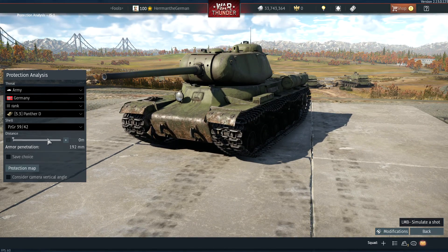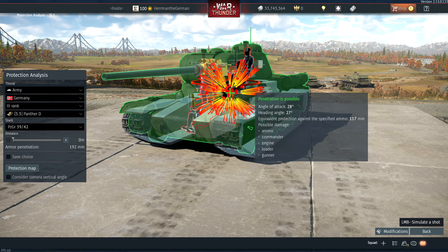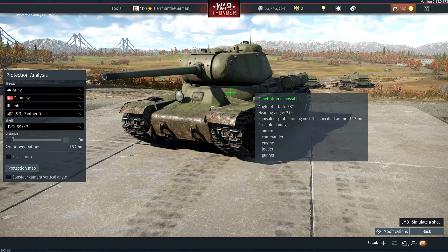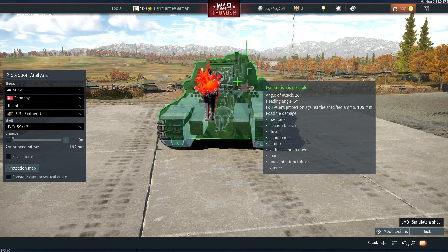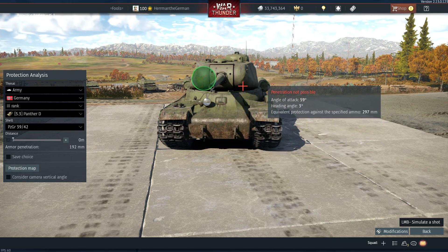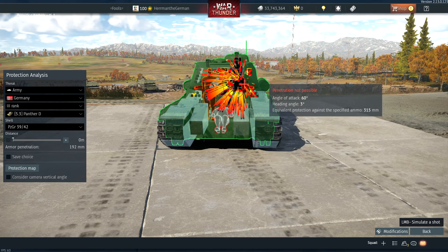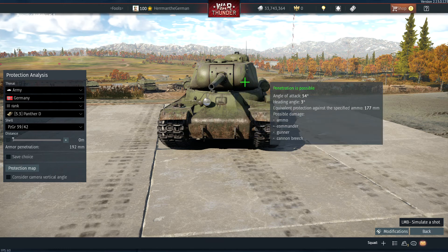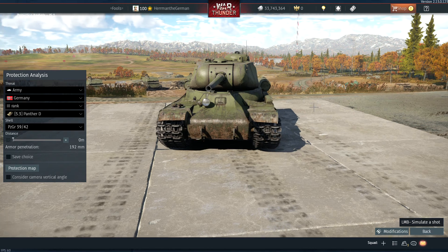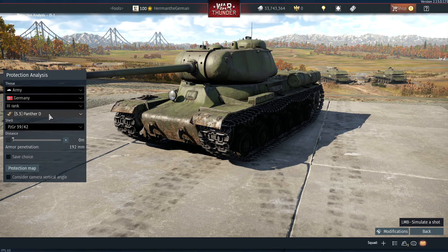If the IS-1 angles too much, it's easily penetrated. The turret cheeks are very weak as well and easily penetrated. You've got to make sure you hit it in the right spot though — if you hit too low it won't penetrate. Right on the cheeks, right next to the gun barrel, will destroy an IS-1. The same applies to the IS-2.